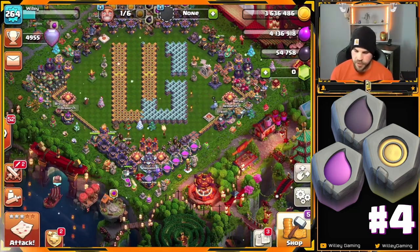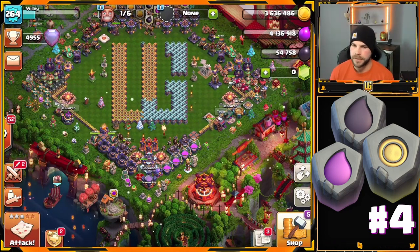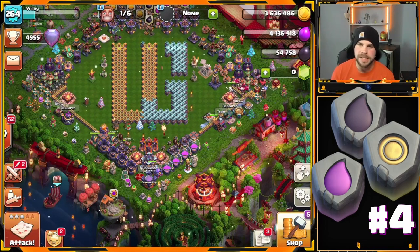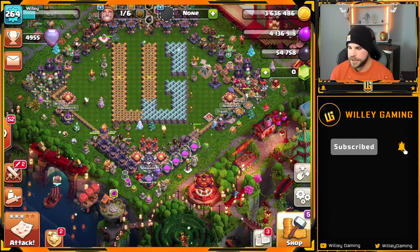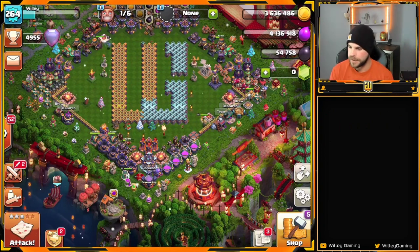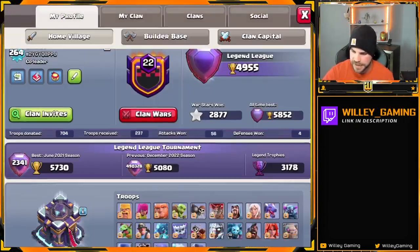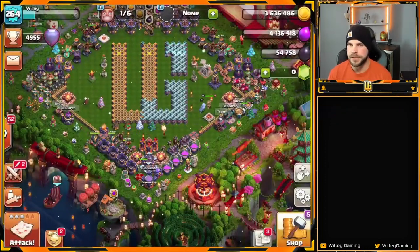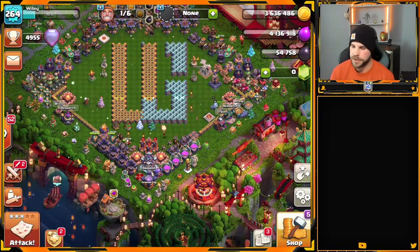For example, if I've got a lot of gold upgrades, I obviously want a gold rune more than an elixir rune. If I'm focused on hero upgrades, the dark elixir rune is pretty nice. If I had to say one's better than the others, dark elixir is probably my favorite of the three, because we have so much dark elixir needed between 80 levels of pets and all the hero levels. Definitely don't discount the gold and elixir runes either, especially if you've got lots of builders open or walls to do.